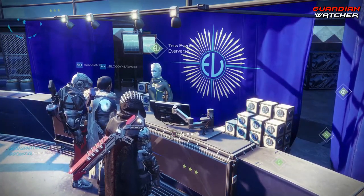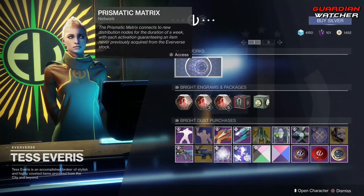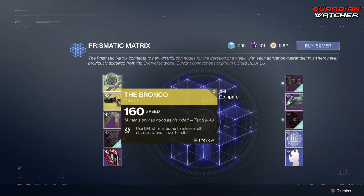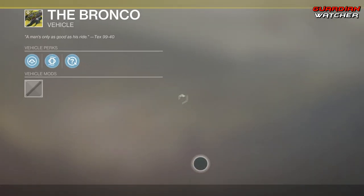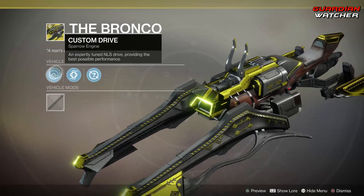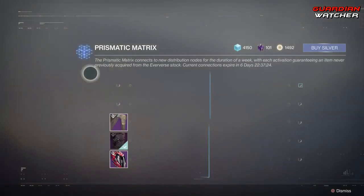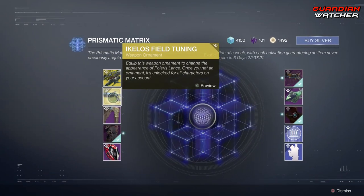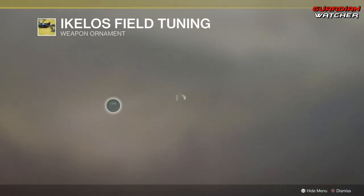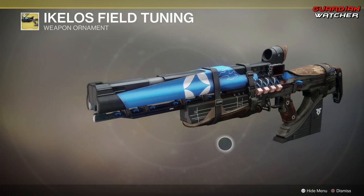Let's go ahead and see what Tess Everest has for us at the Eververse this week. Going ahead and starting with the Prismatic Matrix. We have the Bronco, which is a Sparrow — looks pretty cool. It comes with Custom Drive, Destabilizers, and Random Mod. Then we have the Ikelos Field Tuning, which is the ornament for the Polaris Lance. That actually looks pretty cool, not going to lie.